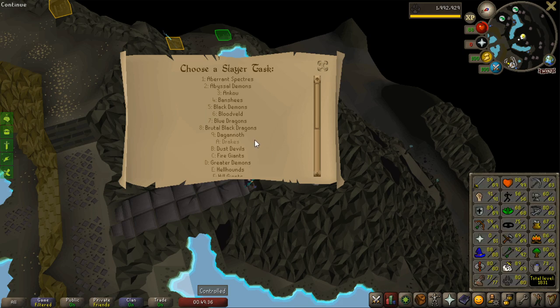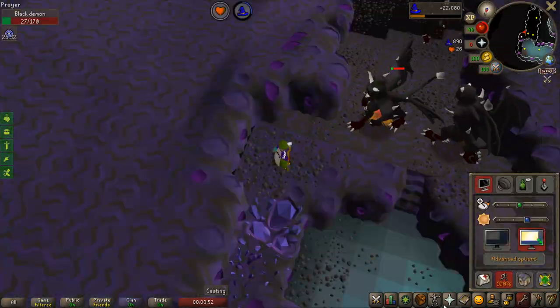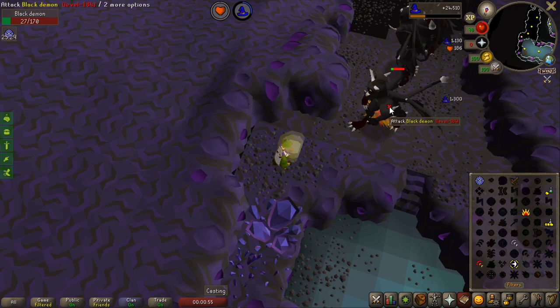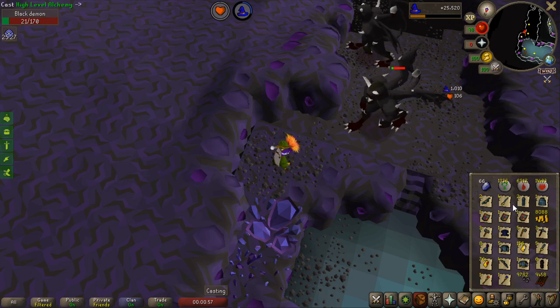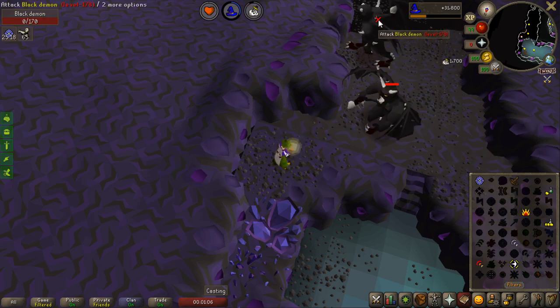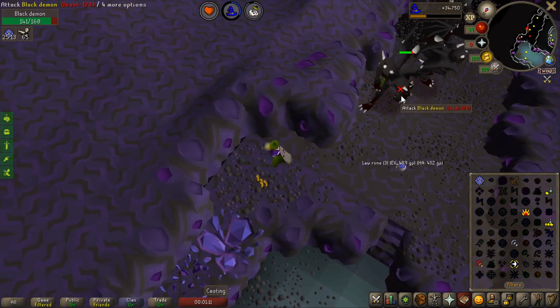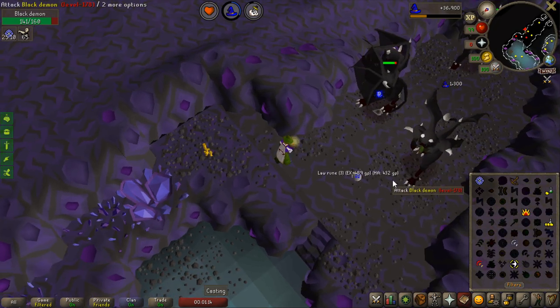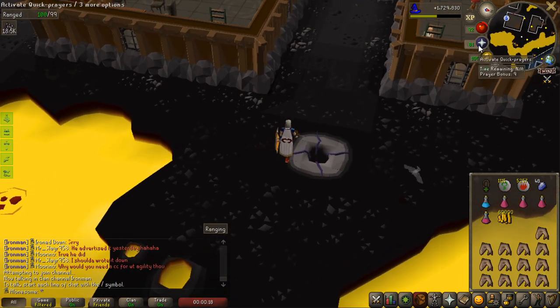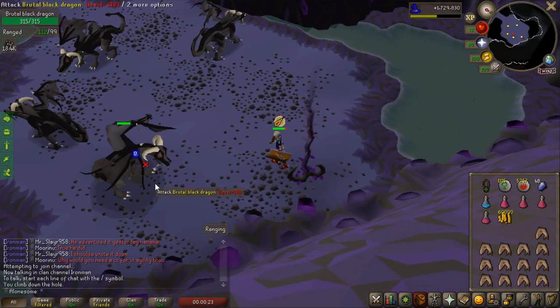Next up is black demons — only 66 to kill, which is extremely fast with some free magic experience from safe spotting. I'm alching all the items I got from clue scrolls and things in the bank while killing demons at the same time, getting pretty much double the rate of magic experience. Each kill gives 1.7k slayer XP. I had to complete the assignment on mobile, but the result was 1.7 million magic experience from just one black demon task — absolutely insane.